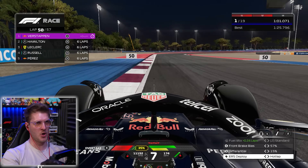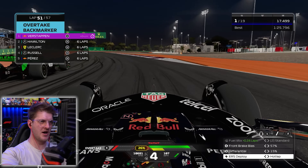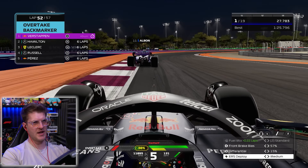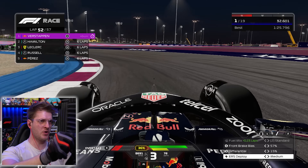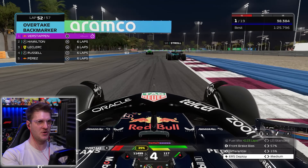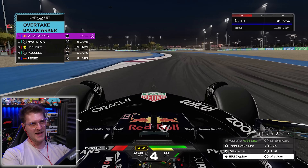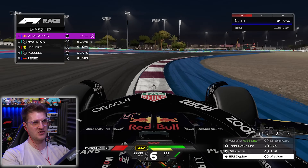Overtaking those backmarkers is putting me in a false sense of security that I'll definitely get those guys and put them seven laps down as well. But I just don't know — the field has spread out a lot in this race. I've got a Kick Sauber of Valtteri Bottas that I'm going to overtake and put seven laps down. Now past Alex Albon who's in 11th. And Zhou has once again got past Stroll. I should be able to get past Zhou around the outside without him braking and allowing Stroll through. He does — stays in ninth position.